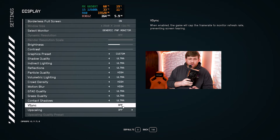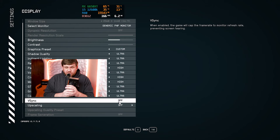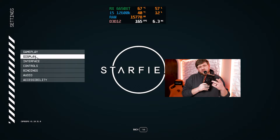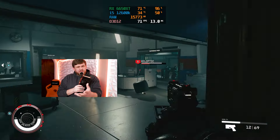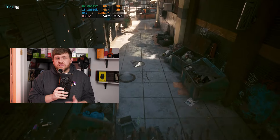First up, Starfield — which is running much better these days. At 1440p on ultra settings with no upscaling we got around 58 FPS, and with FSR 3.0 enabled that bumped up to about 65 FPS. At 1080p ultra with no upscaling we got around 75 FPS, but FSR didn't help much there — likely because the render resolution didn't lower automatically. Frame gen is an option but we'll save that for later. These cards are on sale for $220 on Amazon — affiliate link in the description.